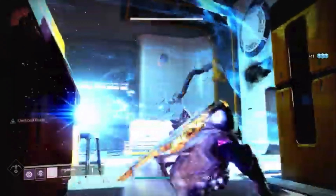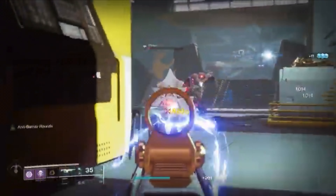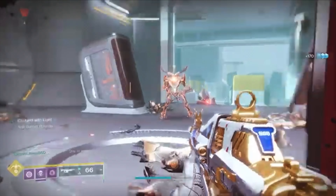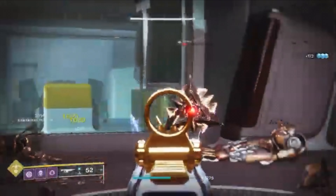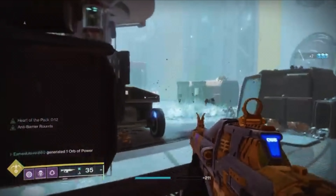At the start of the lost sector there'll be some adds with arc shields as well as a hydra, and once you've killed them you can move up. There'll be an overload champion and this champion will be very aggressive, so be ready to stun the champion and kill it, then focus on the rest of the adds and go to the next area.